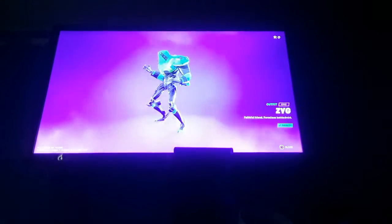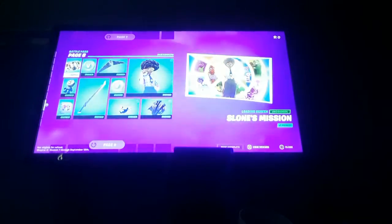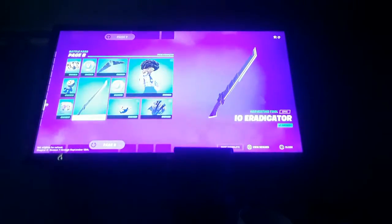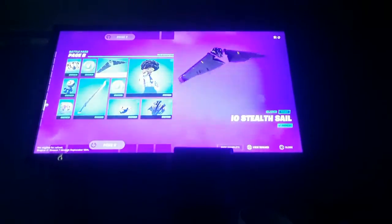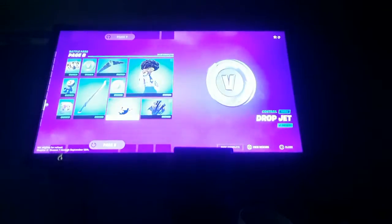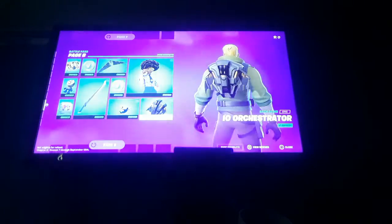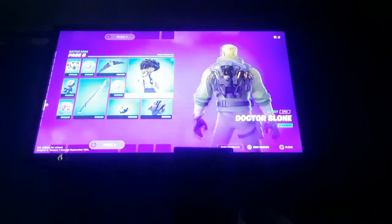Zygge, and Chompy — he's a pet. Some more VBucks, Zygge's Chain Blade, another loading screen, and of course we got Zygge as well. Moving on to page eight — we got a loading screen, Sloan's Mission Eight Ball Janky, a spray, the IO Eradicator pickaxe, some more VBucks, the Heli-Coil glider which is a unique glider, some more VBucks, and the Drop Jet contrail.